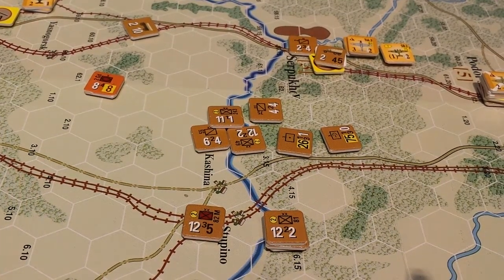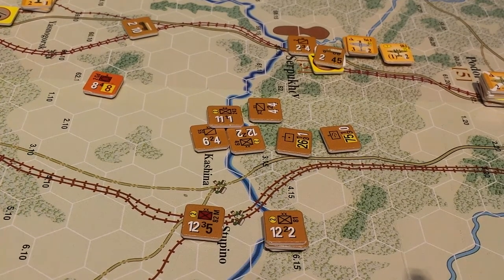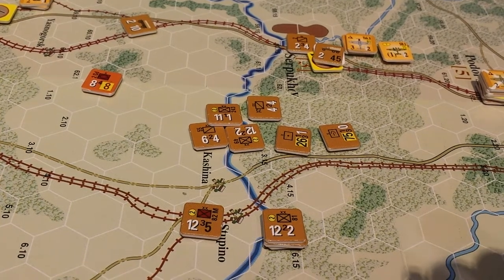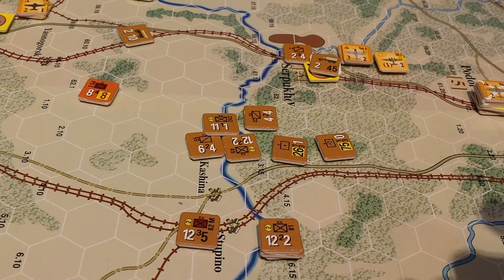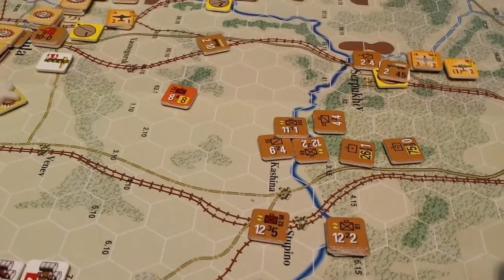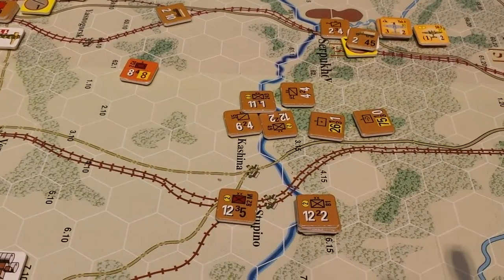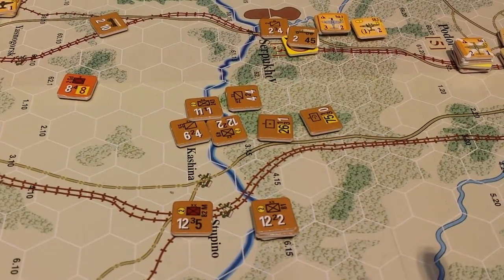Holy cow, here we go. We're looking at Case Blue, or the Guderian Blitzkrieg maps, for the northern sector of the game. These are reinforcements coming in for the November 12th turn — it's the bottom of the 12th turn and it's the Soviets' activity. It's quite a few units. We'll put them on the line somewhere and help out.